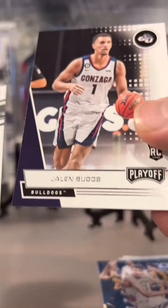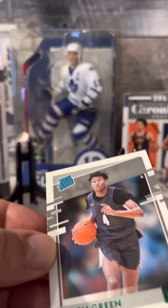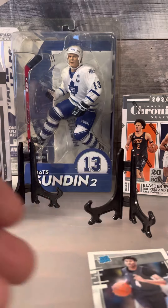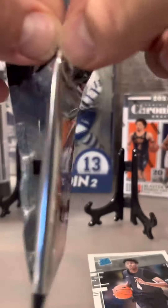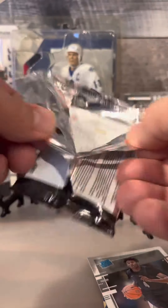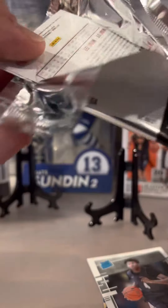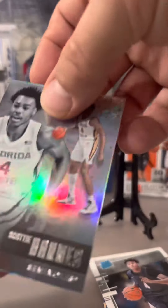Jaylen Suggs rookie playoff and a Jaylen Green rated rookie parallel - not numbered. Not numbered isn't the end of the world, but if it's an auto and/or numbered, even better - short prints. Except we got another Scotty Barnes again. Only Draft Picks, there's going to be multiples.